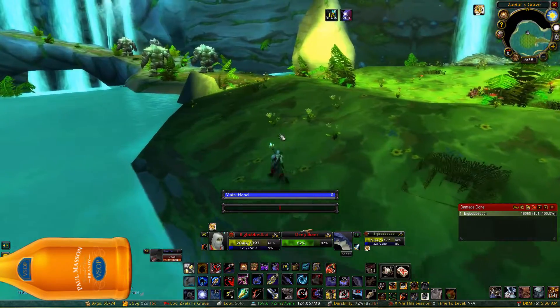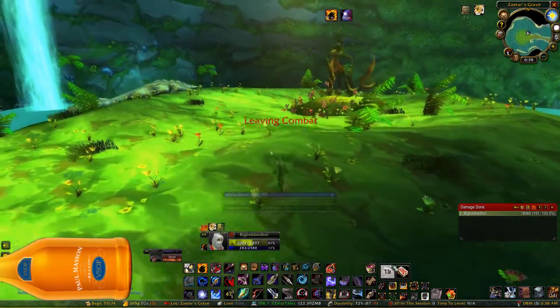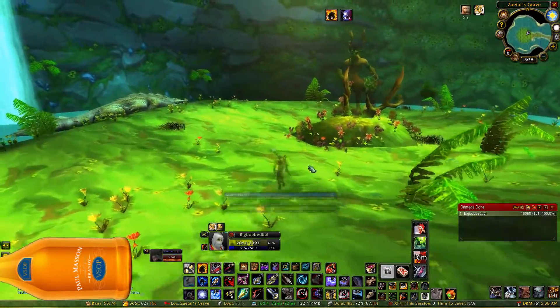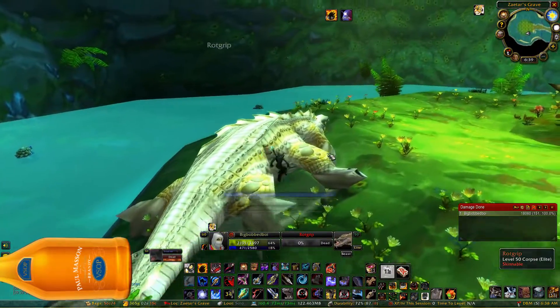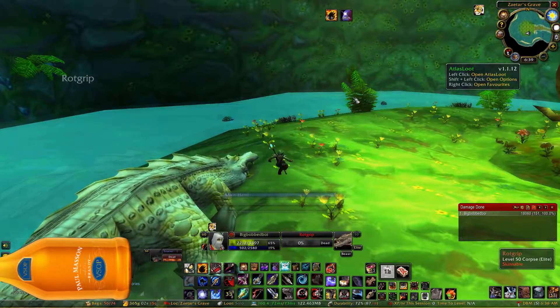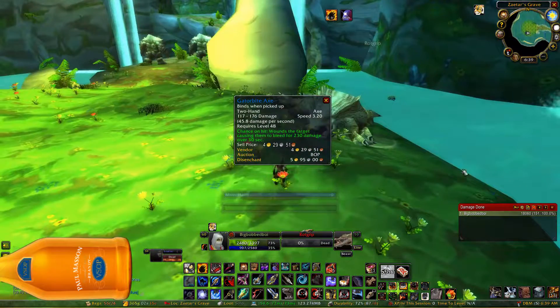If you're not an engineer, I don't know what to tell you, because I do also have the Gnomish cloaking device. Killing Rotgrip can really increase your gold per hour if you're getting lucky, because Gator Bite X is actually worth quite a bit if you can get lucky with those.